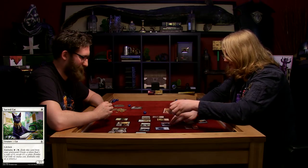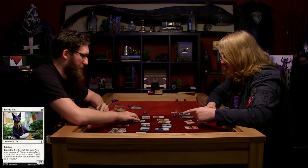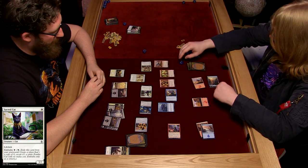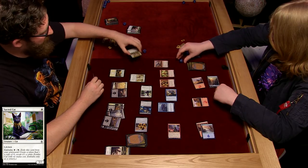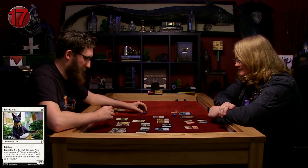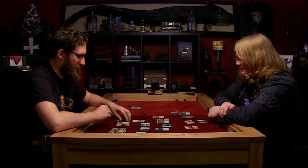What else we got left? Hazoret is not attacking this turn. Just the cat - I'll let the cat through. So Hazoret dies - he's now exiled. You did well though. So I go to 17 hit points. That is everything.